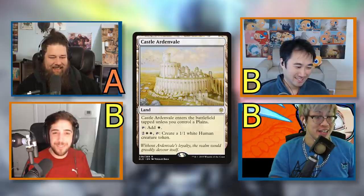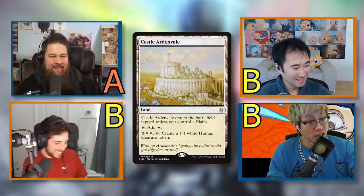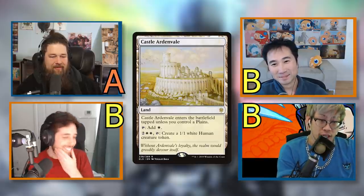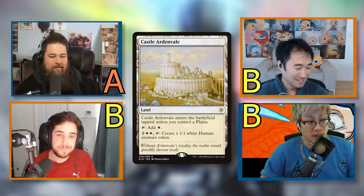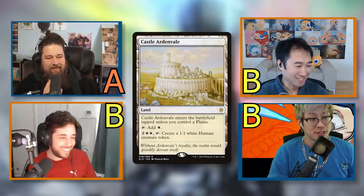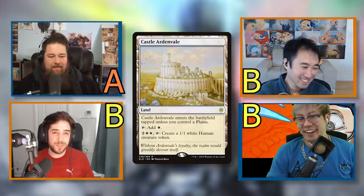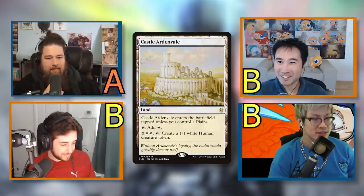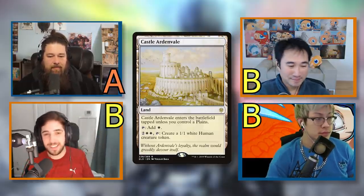I'd rather drown a yard before making 1/1 tokens; I'd rather just have a Planeswalker since that's one more land for Land Tax or one more card off Skullclamp. It's not helping Emeria either. They don't have basic land types — they're not Plains or Forests — so they don't trigger basic-land-matters effects. In the late-game hypothetical where you'd activate these, you might as well just play your commander. These are the kinds of lands that highlight why running more basics is valuable — you'd have room for more efficient cards instead.